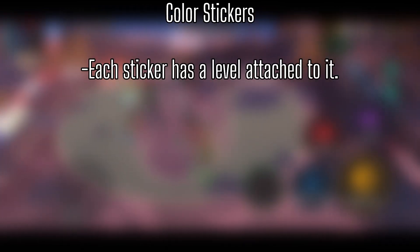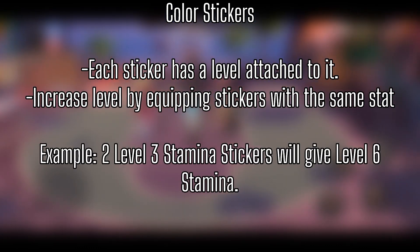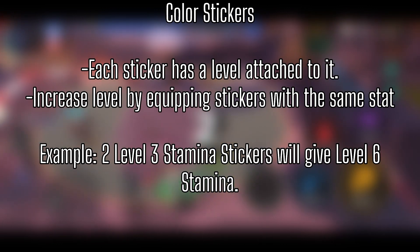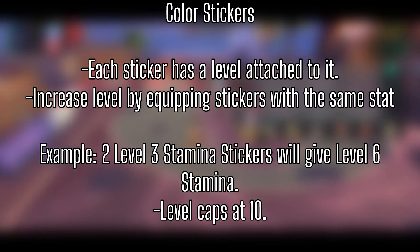Each sticker will have a level attached to it. These levels add up depending on how many stickers you equip with the same stat. For example, if you equip a level 3 Stamina sticker in one slot and another level 3 Stamina sticker in another slot, you'll have a level 6 Stamina. The level caps at 10, and the higher the level, the better the benefits.